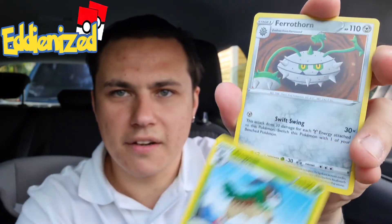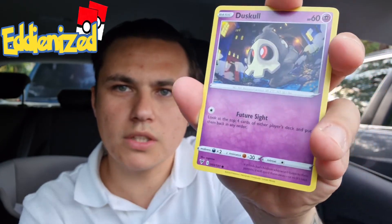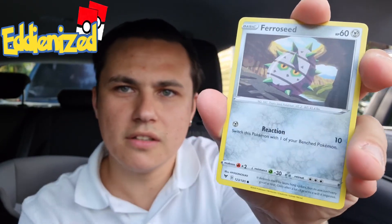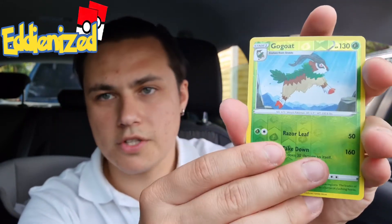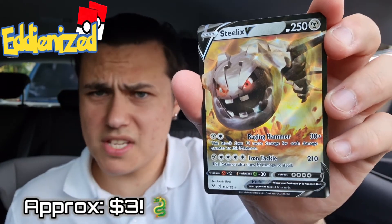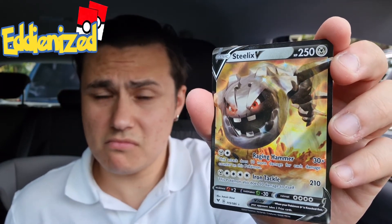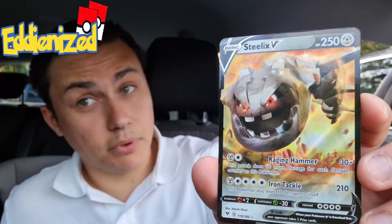Fighting or psychic — Ferrothorn, Clobbopus, Golett, Ferroseed, a Gogoat reverse uncommon, and then a Steelix V card. We have pulled this one before in this set as well — so we've gotten two Steelix within this booster box. I don't like that very much. I like the pull rates but I don't like getting the same cards within the same box.